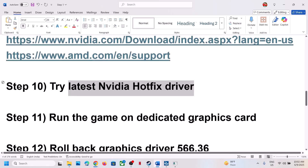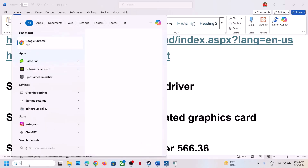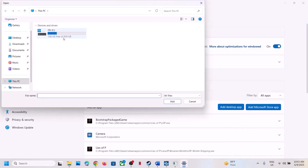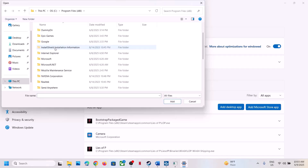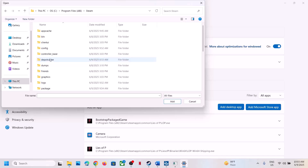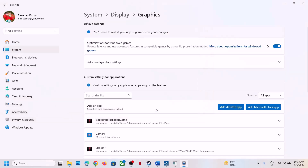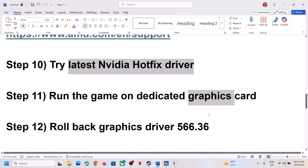The next step is to run the game on the dedicated graphics card. Type 'Graphics Settings' in the Windows search box and click on it. Click Add Desktop App, navigate to the game installation folder: Steam > SteamApps > Common > Lies of P > Binaries > Win64, select the EXE, and click Add. Once the game is added, click on it, select High Performance, and you'll see your graphics card listed. Then launch the game.